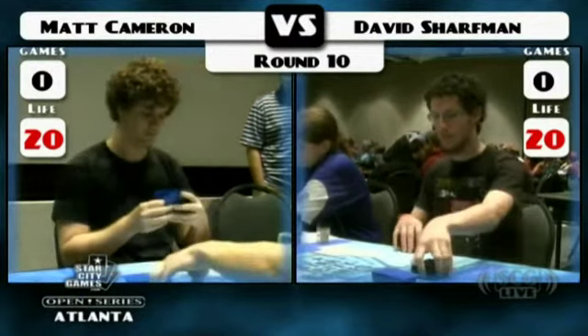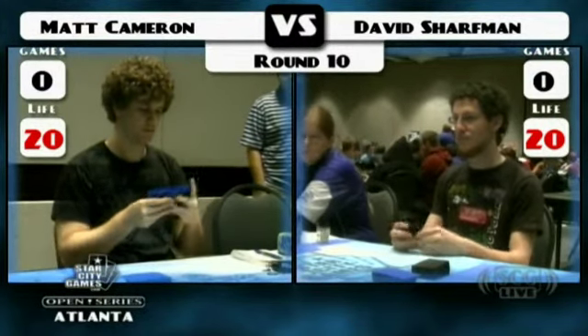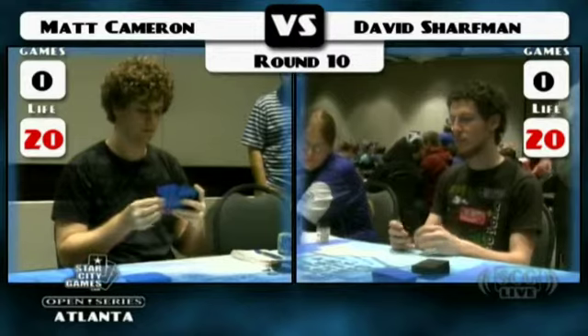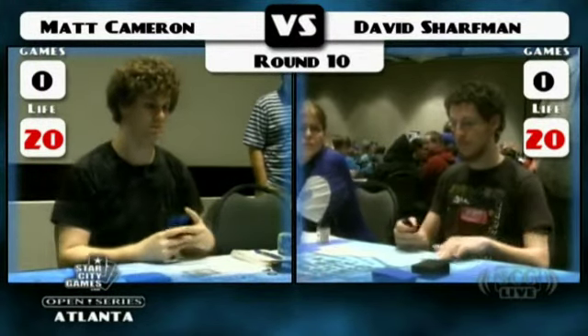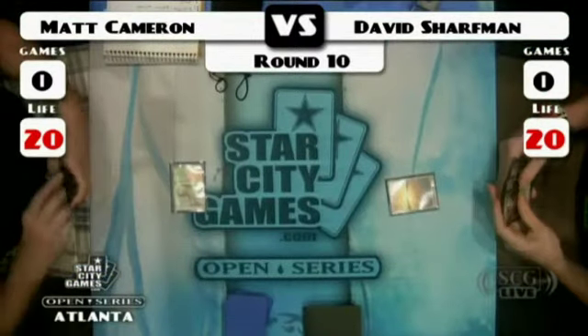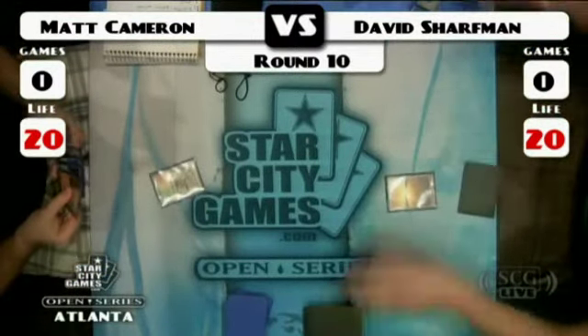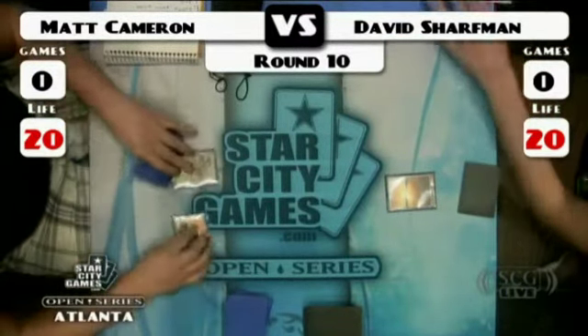They've both got Preordains, they've both got Jaces, they both usually have Mana Leaks. In this case both players have four of each. Actually, there are five Jaces from David Sharfman — he does a two-three split, two Beleren and three Jace the Mind Sculptor. Lotus Cobra by itself just pushes things over in terms of making threats happen. And here we are — we've got Matt Cameron on the play. Raging Ravine. David Sharfman.